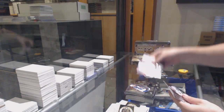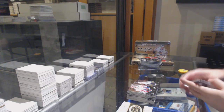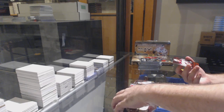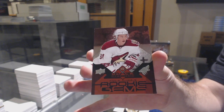Double diamond of J.P. Dumont for the Nashville Predators. We've got a quad diamond ruby of Kyle Turris — number two, numbered to 100 for the Coyotes.